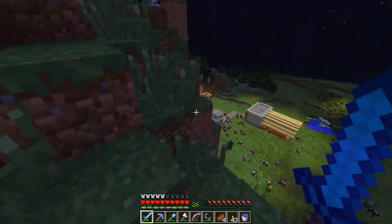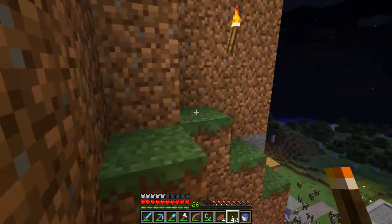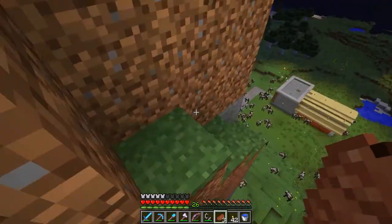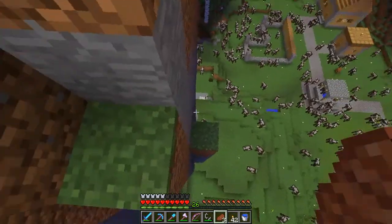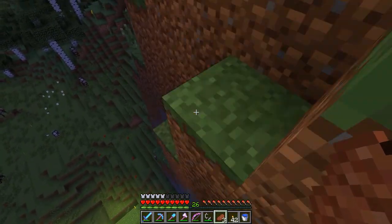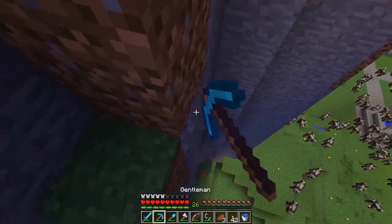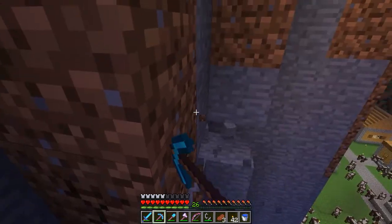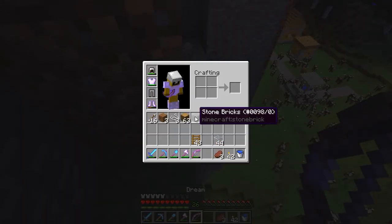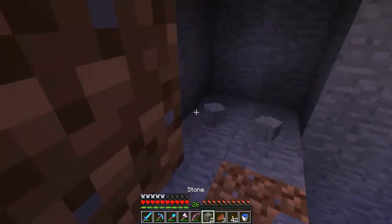Let's go over here a little bit and place a little torch here so we can always see it from a distance. I'm getting hungry again so let's eat. There it is — that's where we gotta go. Let's see if we can get in here. That looks nice — very nice. The hard part is getting in there. I guess we can use dirt — that was fairly easy actually.